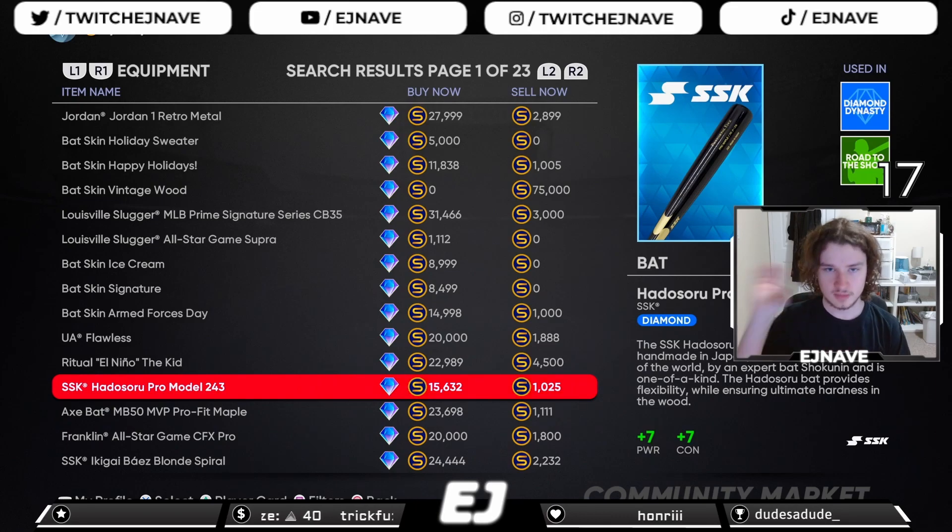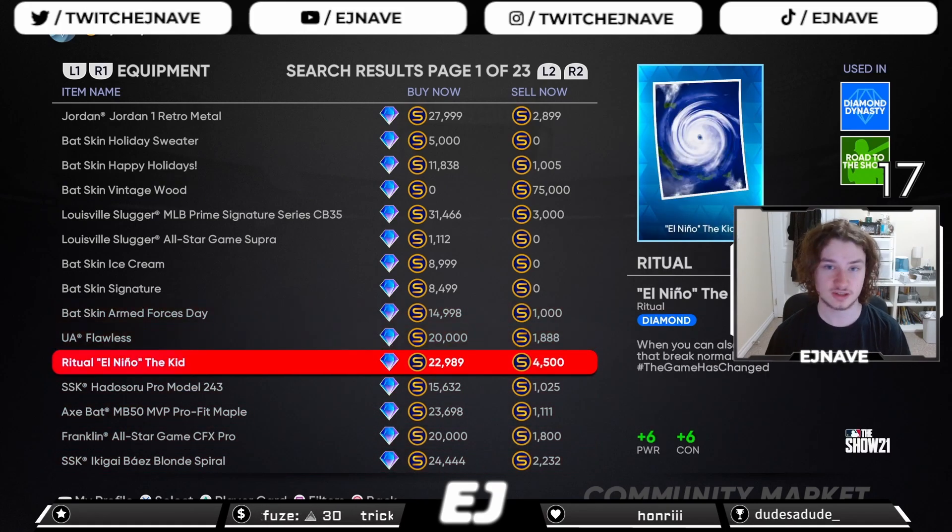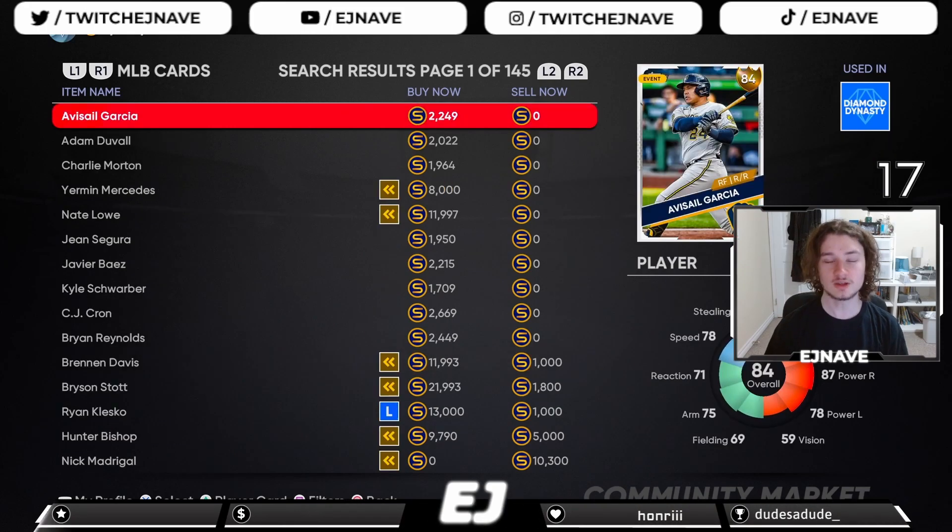Diamond equipment does not normally sell very fast throughout the year — as the game goes on, people just aren't interested in equipment. However, at the beginning of the year equipment is always good because people are very interested, it goes fast, and the stub gaps on diamond equipment are very large. If you catch an equipment card at the right time, you can make so many stubs on it.